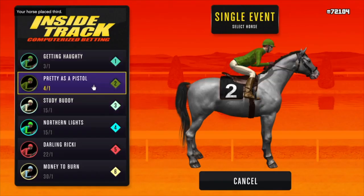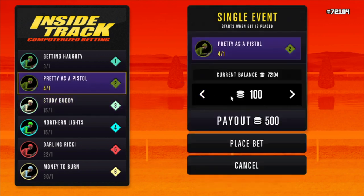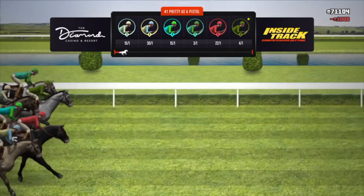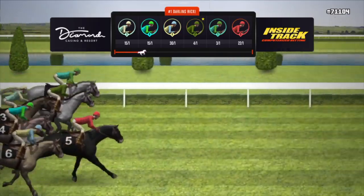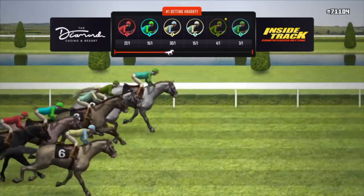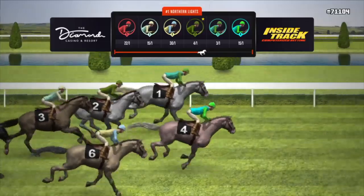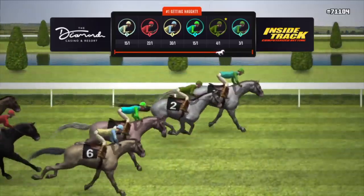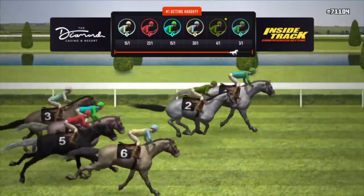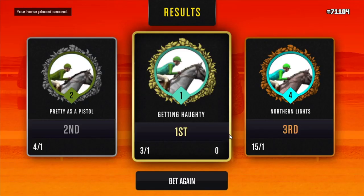Let's go again and place another bet. The odds are pretty spread out — there's a couple 15-to-ones and a four-to-one. I think I'm going to go with Pretty as a Pistol, number two, four-to-one odds. I'm going to bet a thousand — place bet — and see what happens. Number two is who I bet on. Like I said, anything can happen. If you're lucky and bet on a horse with terrible odds, you can win a ton of money. The best bet is usually number one — most of the time number one ends up winning.